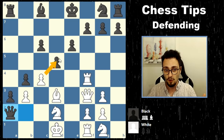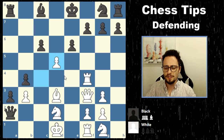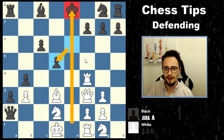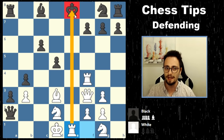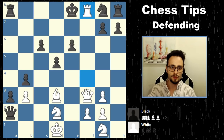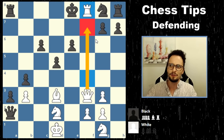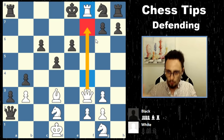Checks, captures, attacks. What if we take this pawn? First things first: if there's a recapture, notice what happens — there's an open file. All of a sudden, we can start counterattacking black. And if Bishop E6, that's not a real defense. We break in with our rook and our queen. Look how quickly the tables can turn when you're thinking in this kind of way — counterattacking, forcing moves.